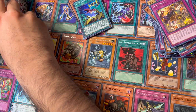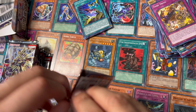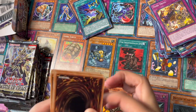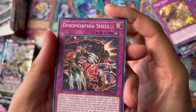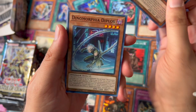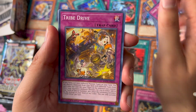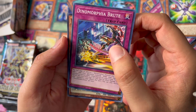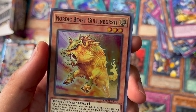Now let's move on to the right side. I'm hoping for at least one starlight. Dino Morphia Submarine Tour Ride, Flower Dino, Diplos, Soul Sweeper, Tribe Drive, another Epsilon, Dino Morphia Brute, and a Nordic Beast Gullen Bursty.